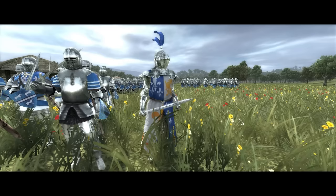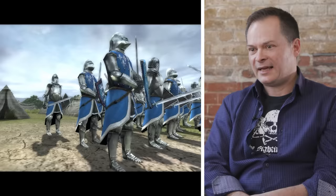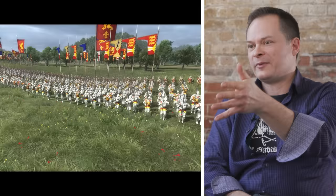They've blown it before they've even started. What we're seeing is a mixture of 13th, 14th, 15th, and 16th century elements all mashed together. The shape of the banners and heraldry is off, and this idea of one army all wearing red and the other all wearing blue — this is the Middle Ages according to Playmobil.